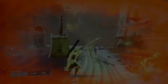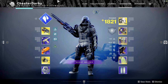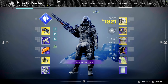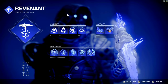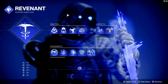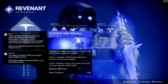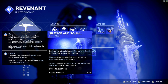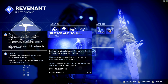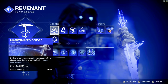Hey guardians, welcome back to the channel. Today I want to show you my Revenant Hunter build — let's get right into it. With the Revenant Hunter we're running the super Silence and Squall. Silence and Squall is an okay super; I use it more for crowd control, but with our exotic weapon of choice today we can actually turn our super into a DPS machine.